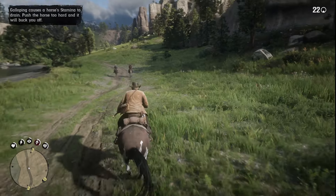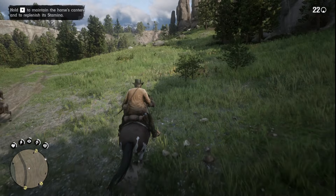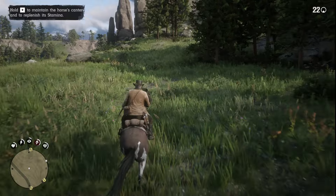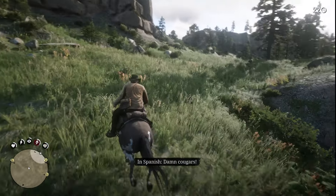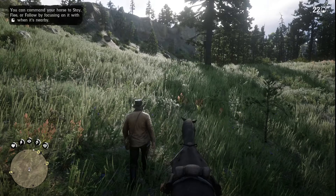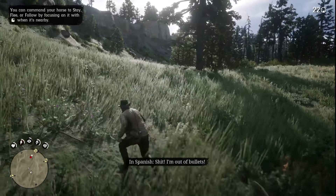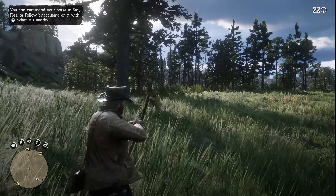You've just settled into Chapter 2 and joined the fresh air outside the camp when, bam, you stumble upon a guy up a tree, scared out of his wits by a cougar. Now, you've got a choice. You can be the hero of the day or just ride away like you didn't see a thing. But hold your horses — helping this fella can lead to some serious rewards. Here's the scene: this poor guy is clinging to a branch for dear life, and there's a hungry cougar prowling below.